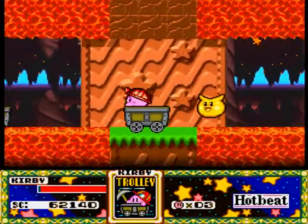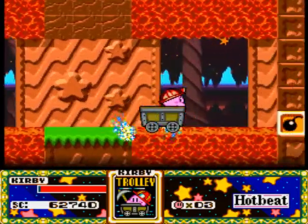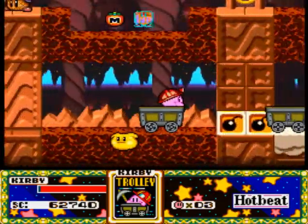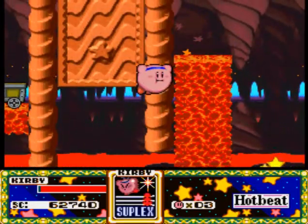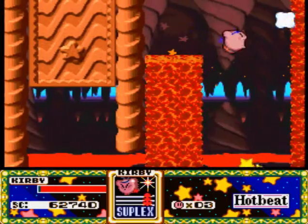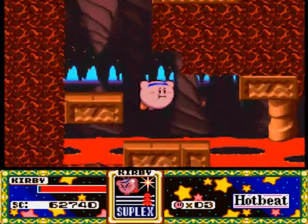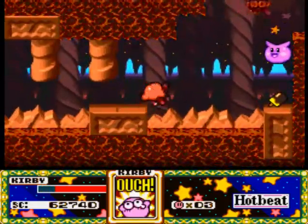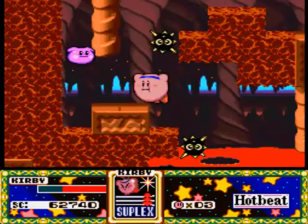I think we can leave this area because there were only two copy abilities in this world specifically. Jump and fly over, drop down, and now we gotta navigate throughout this giant fiery maze. Lots of palmies and lots of spiked enemies in this area, as well as the fire columns.